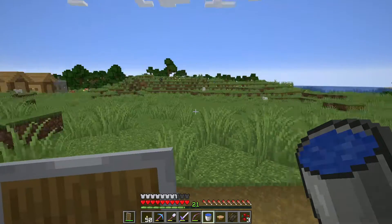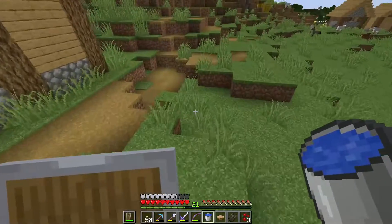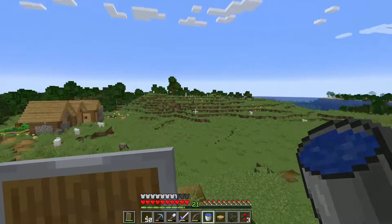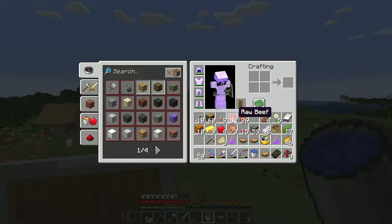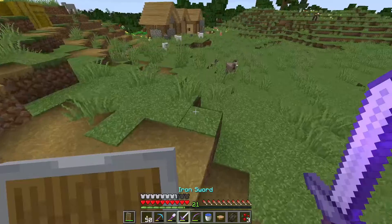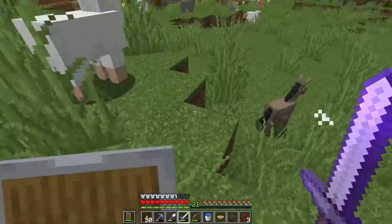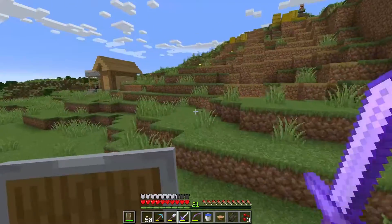Hello guys, welcome back to another episode of the Snapshot Series. We are still on 1.19.1. I haven't done anything since last time, I just went over there and collected some more cows and leather. There's a donkey here I'm gonna kill - not the baby though. Oh no leather, sorry baby, your parent didn't give any leather.